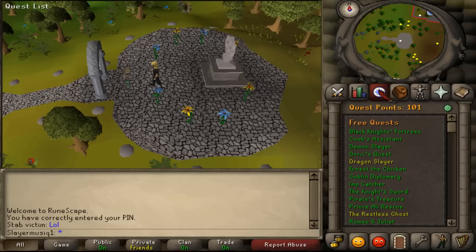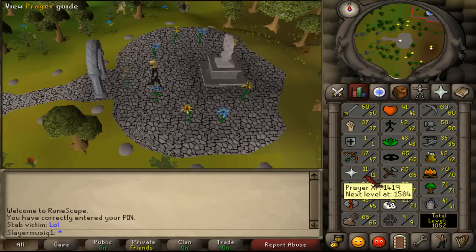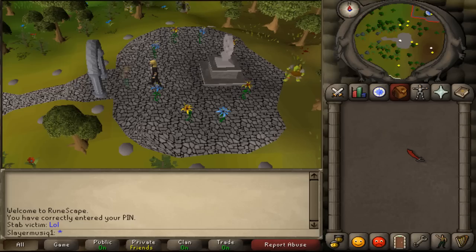Skill requirements: none, but there is a 1 in 3 chance that you will need to have 31 prayer to get the ghostly hood and cloak. Items needed: none, but a teleportation method around Camelot is very helpful.